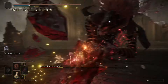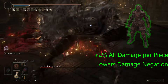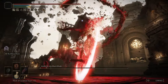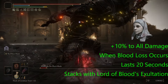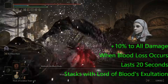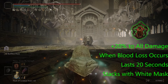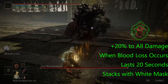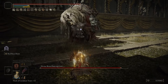As you see on screen, we're again featuring Rakshasa's almost full set — the chest piece, the gauntlets, and the greaves — giving us plus 2% to all damage per piece worn. For the helmet, we went with the White Mask, which is going to give us plus 10% to all damage when blood loss occurs. This lasts for 20 seconds, and it stacks with one of the talismans that we're using, the Lord of Blood's Exaltation. The Lord of Blood's Exaltation gives us plus 20% to all damage when blood loss occurs, and this also lasts for 20 seconds but stacks with the White Mask.